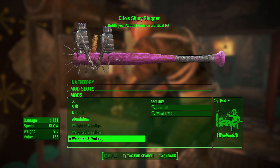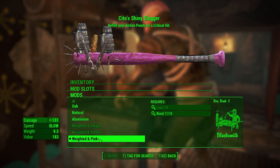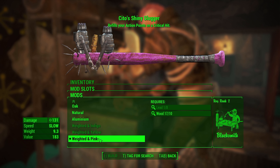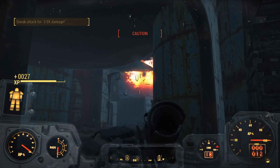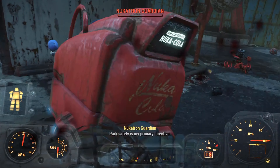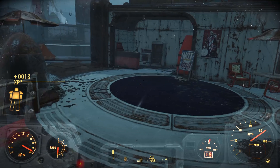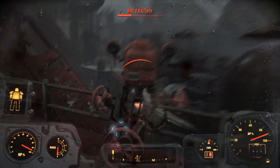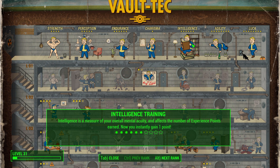We go back to base and upgrade our bat to a weighted pink bat — improves damage output and matches our pink mohawk, because a raider has to look the part. We move out to Galactic Zone, charge the robots, and our missile launcher comes in handy taking out some turrets. We find an issue of Scab magazine making speech skill checks easier, take lots of robots down, and hit level 31. We go back to the Commonwealth, get the Intelligence bobblehead, and with our level-up invest in plus one Intelligence to spec into the Science perk for higher-tier upgrades.